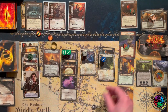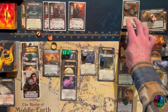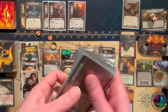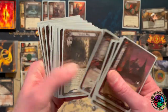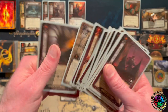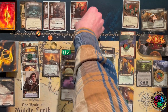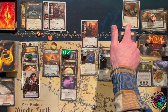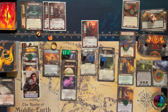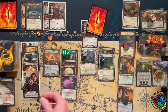I could clear the active location with Rosie and Last of the Company, but I'm going to leave it because it gives all enemies plus ten engagement. There's really no point in clearing it since I don't have another location to travel to. Going through the discard pile, I have not seen the third copy of that Uruk Soldier, so there's a really good chance I could get rid of both those Uruks next turn. Let's just not put on the ring so I don't have to raise my threat.